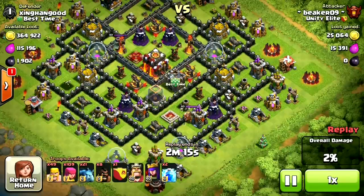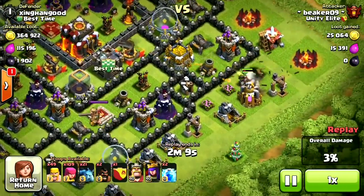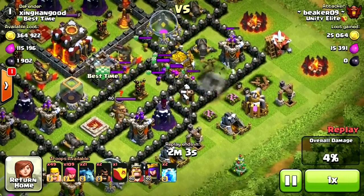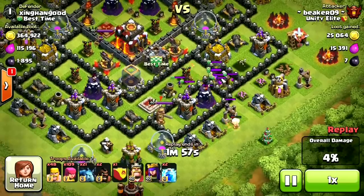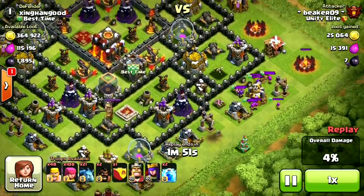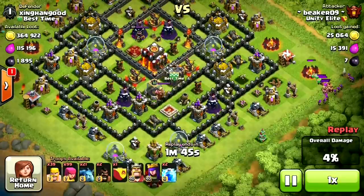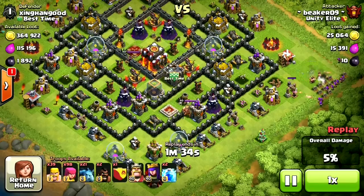That's also going to help us lure the clan castle. If there are any troops in there, we can get them out to the corner and safely take them out. We're going to start on the right side and raid those storages first. It looks like about 10 troops in the clan castle — no wizards, nothing crazy. We'll get them out to the corner. It's really convenient taking out that mortar because it won't bomb us going into the base. Mortars and wizard towers are the biggest enemies of barbs and archers.